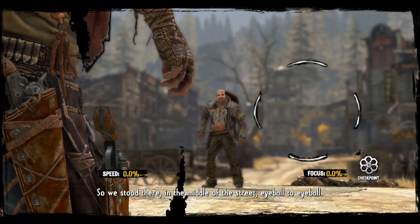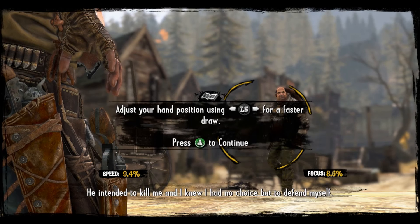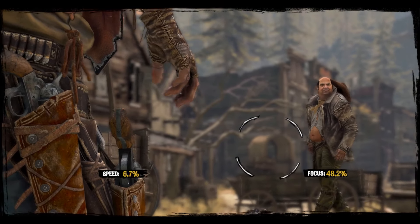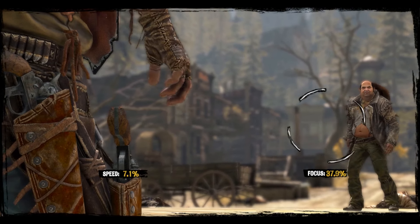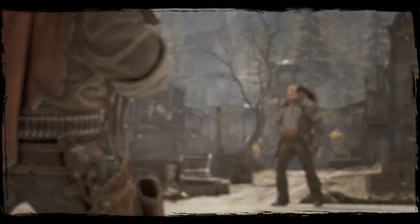My only major complaint is that the showdown mechanic seems kinda lame. Your quick-draw hand and your crosshairs both drift about randomly, and one is required to use both thumbsticks to keep them from doing so. After spending a sufficiently long time on this unengaging task, your opponent begins to draw, and you need to immediately press a button to draw and fire on him before he kills you. If you've kept your hand and your crosshairs within the narrow sweet spot, and your button mashing is fast enough, you will win. If not, you have to try again. This mini-game does not get less boring on subsequent iterations, but this is a relatively minor complaint.